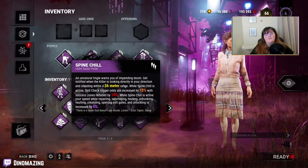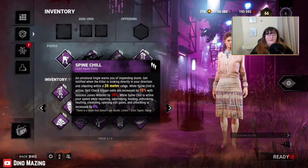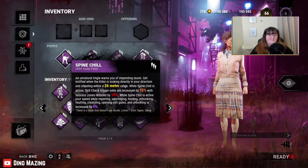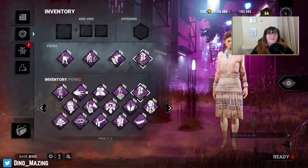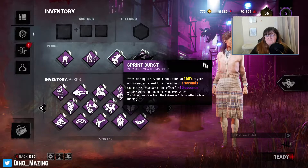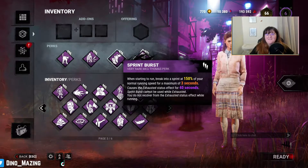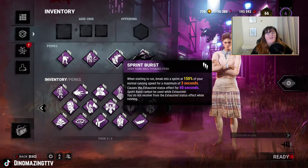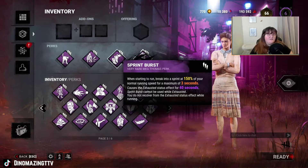These two paired together mean that when Spine Chill activates I know I need to start looking for a way to run and keep a lookout for where the killer is coming from. Sprint Burst will get me out of the area and give me a head start in the chase very quickly — or if I'm with somebody else, maybe the killer will take them instead because they'll be an easier target. That's why I like to call it a sandbag build.